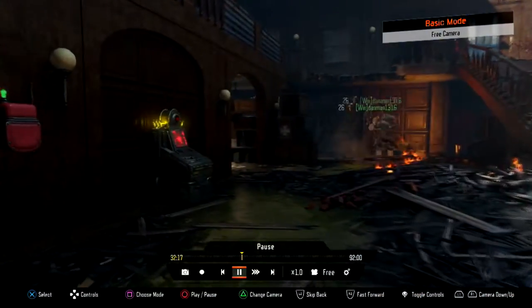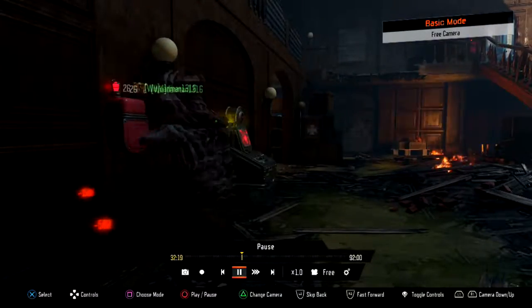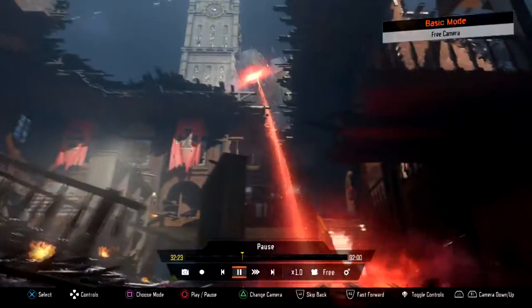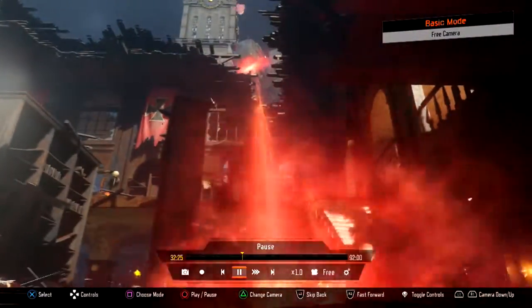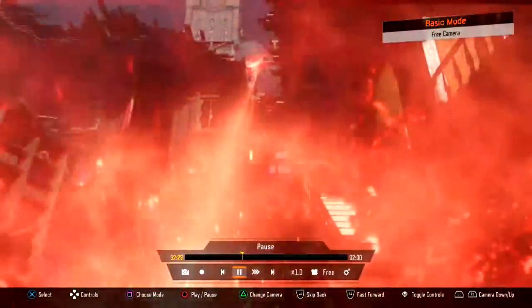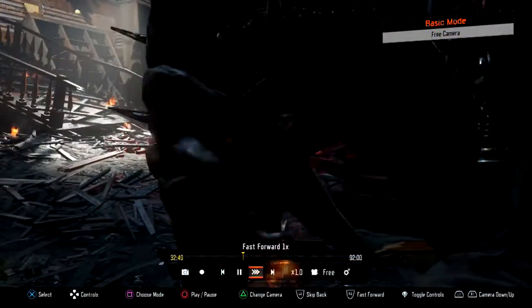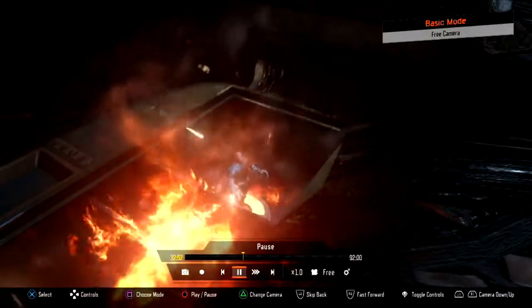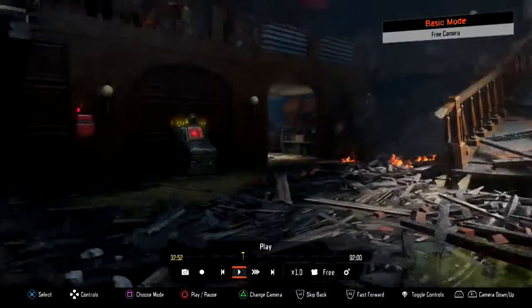The next trophy is over inside the supply depot. You're going to want to activate the Gigant eye beam trap. Activate it, let it run through — just don't die from it — and then it will reveal a secret locker. Once the Gigant eye beam trap is over, it will reveal the secret compartment which contains the mangler trophy.